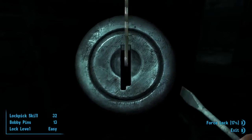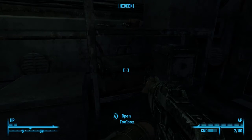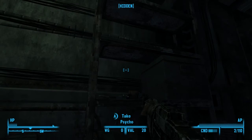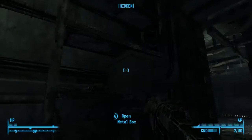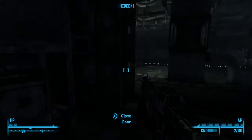Metal box — locked easy! Toolbox — don't want the paint gun. Free one money. Psycho. Stimpak. Yeah, we'll take all that, that's great.